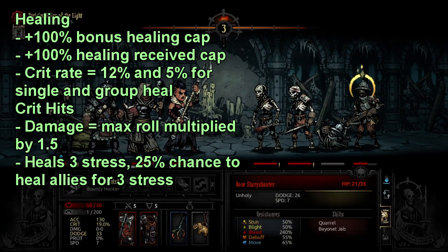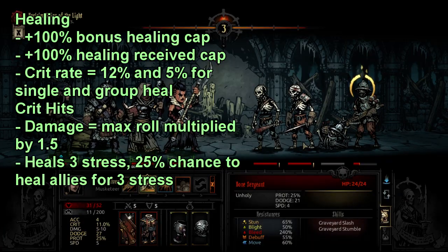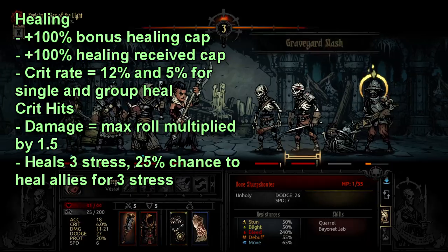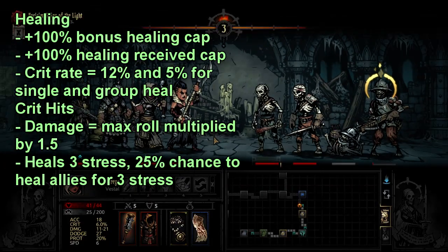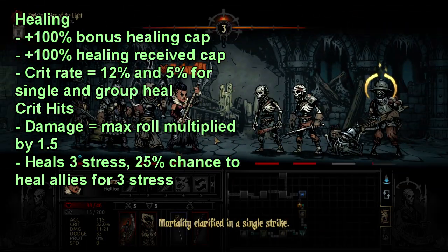The final thing I can say about crits is that if you get a crit heal, you'll heal not only the double HP amount, but also you'll heal 4 stress. And if you get a critical hit on a weapon swing or an ability, then you heal 3 stress on yourself at the minimum, then you have a chance to heal 3 more stress off the rest of your team, with each person having a 25% chance to receive that stress heal.